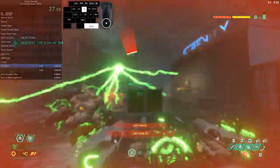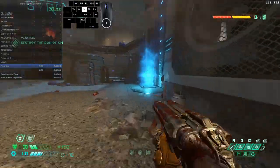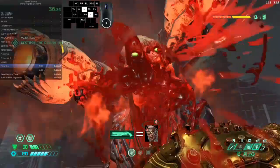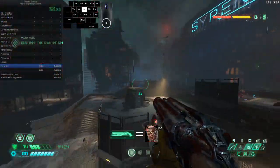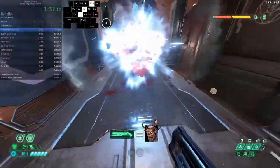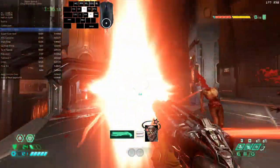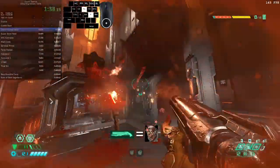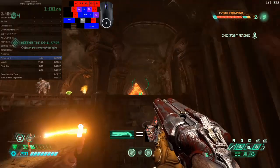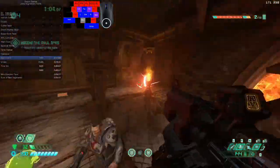Revenants have enough hit points combined with the size of their model that a point-blank super shotgun shot can in fact one-shot stagger them, though you need to be really close and pointing to the center of mass. Even when this doesn't stagger them, it's still a lot of damage and you can easily finish with a precision bolt quickshot. This is particularly useful when you know where the Revenant is going to spawn and can be ready beforehand.